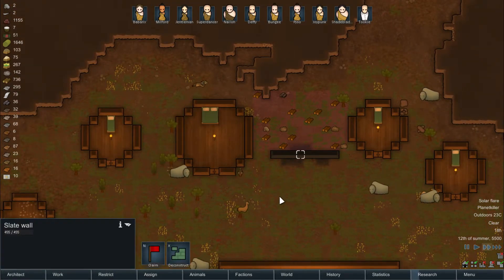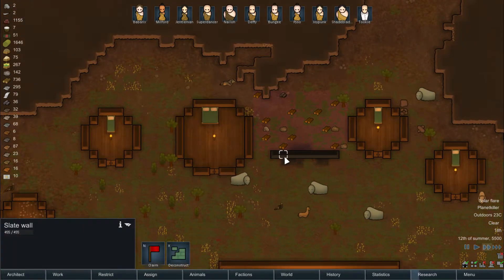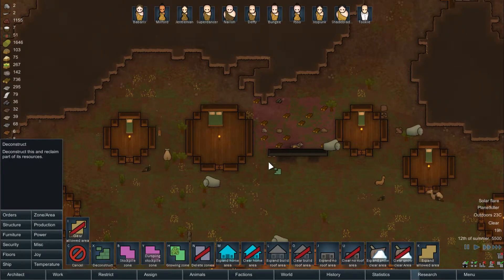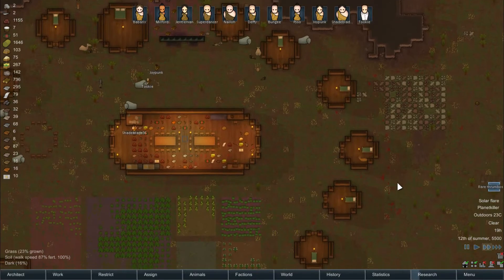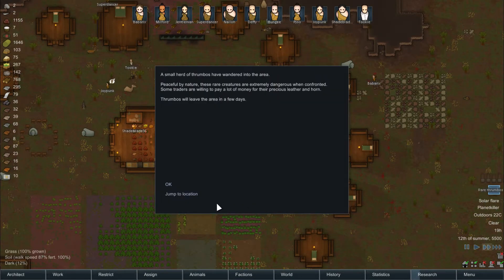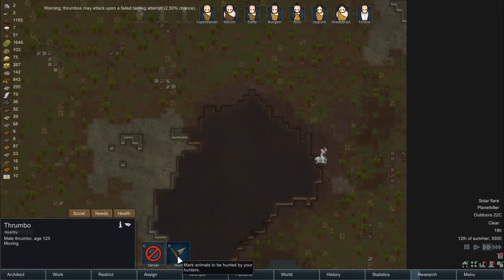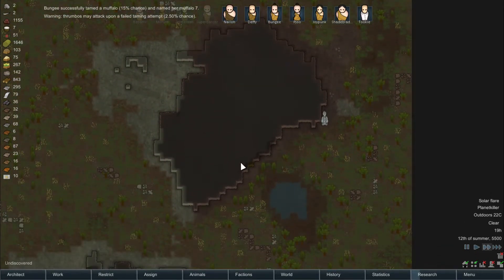Getting some turkey dinners ready for the winter. Let's actually tear down the slate wall — we can use this for building. Trambos? Ooh — 2.5% chance. Bungie tamed a muffalo, nice. Who is our highest tamer? Babarix? Taming a trambo — good luck.